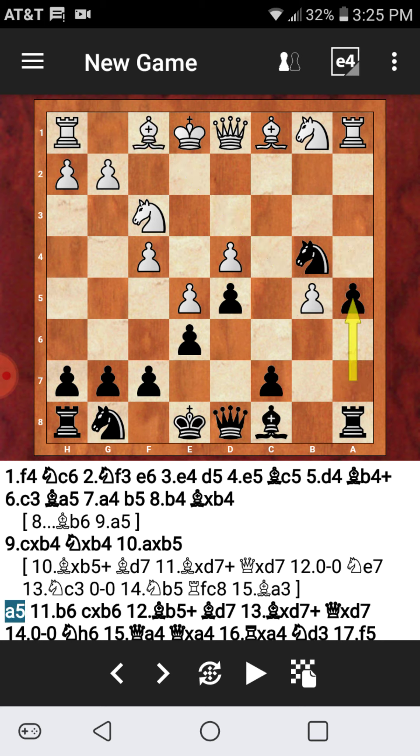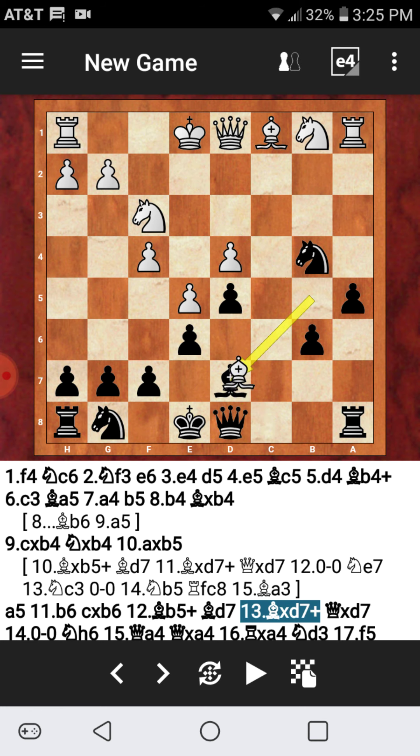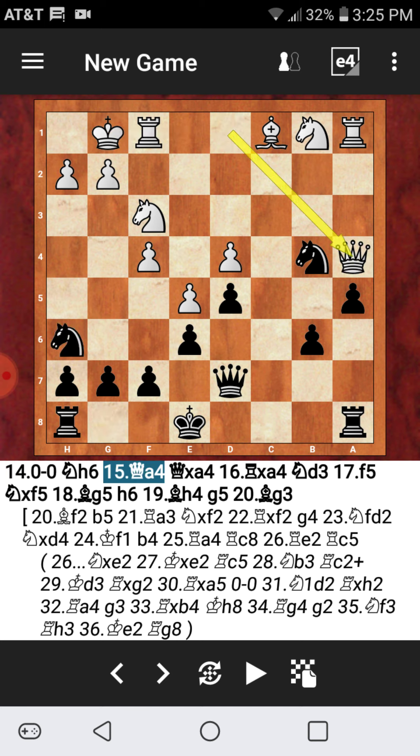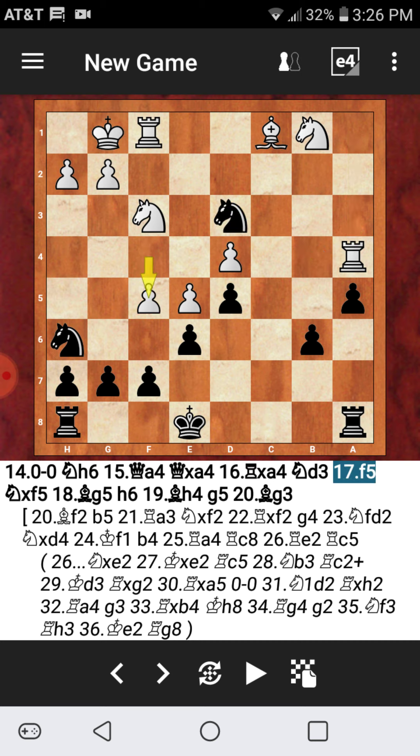Instead we saw a5, and my opponent pushed the b pawn — b6, c captures on b6, bishop b5 check, bishop takes d7, queen d7, and short castles, knight h6, queen to a4. My opponent saying they're fine entering an endgame being down two pawns as long as they have a bishop. I accepted the offer — queen captures, rook captures, knight to d3 getting forward, and f5.